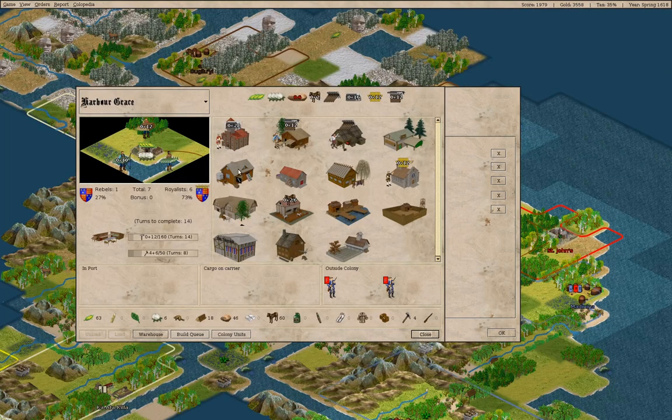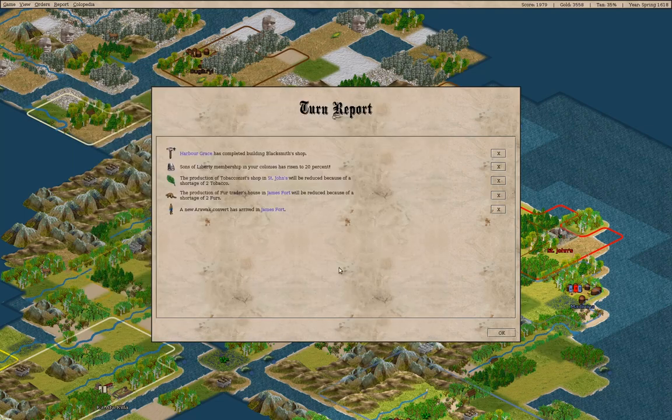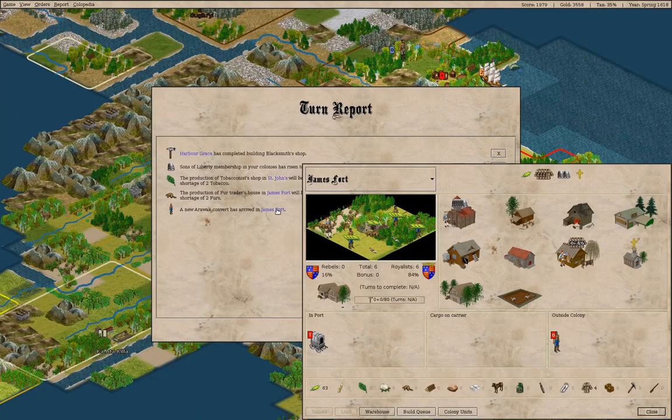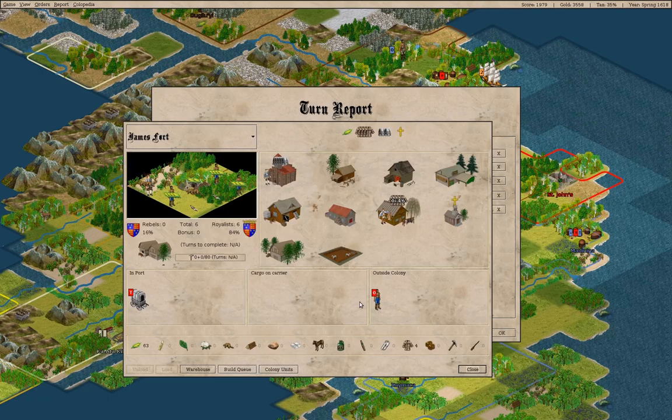We have completed a blacksmith shop here — that means we're building stuff. You can be mounted. We've got a convert here.